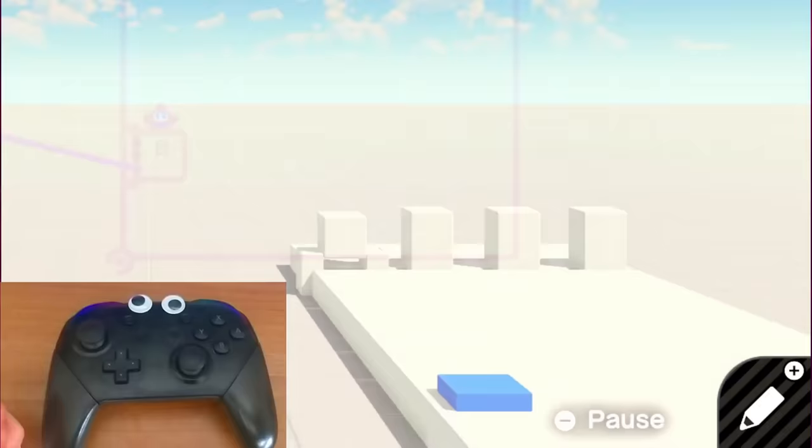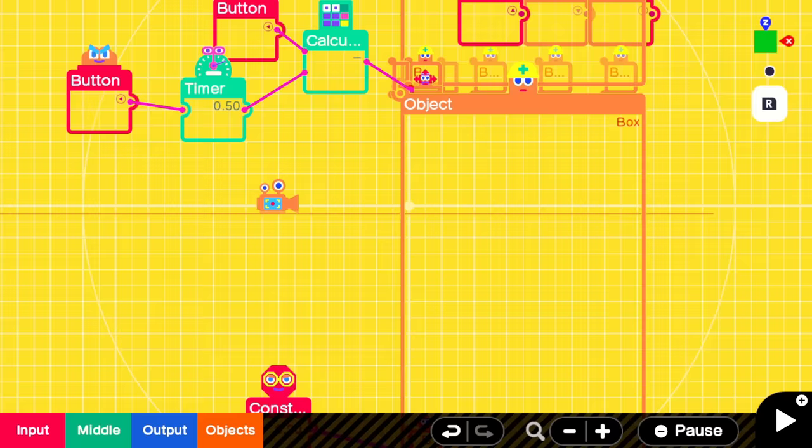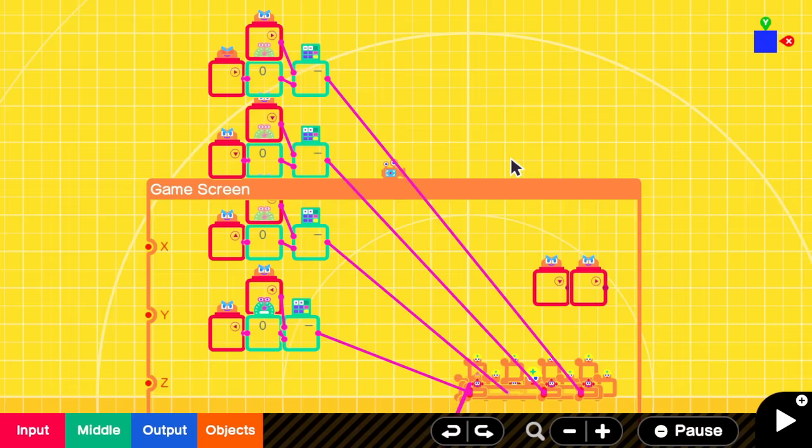When you press the left button on the D-pad, the red block raises, destroying the blue block. The code for this is really simple — if the button is pressed, the block moves up. I repeated this for all four buttons on the D-pad.